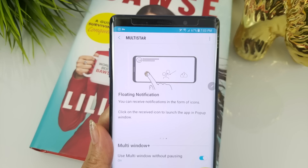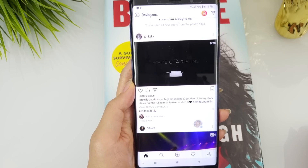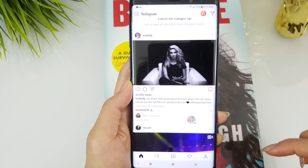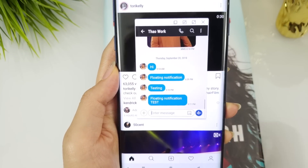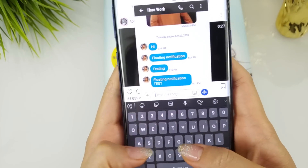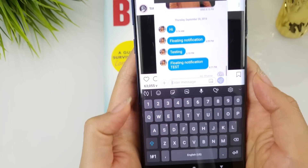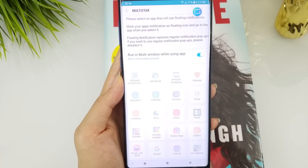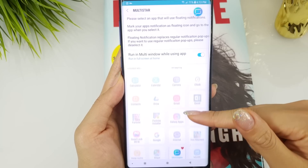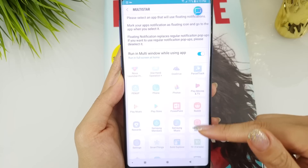Floating notification gives you another option to customize how you want your notifications to come in. Once enabled, you can receive notifications in the form of a pop-up icon. Clicking on the notification icon launches the app and dismisses the notification. You also have the option to select which apps you want to use floating notification with, which is good because it could be overwhelming to have tons of pop-up icons all over your screen.